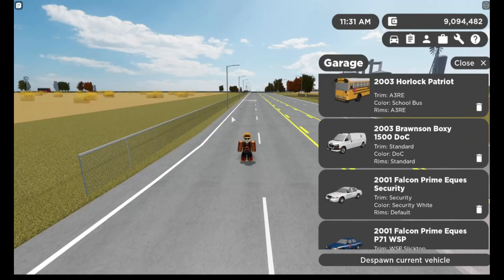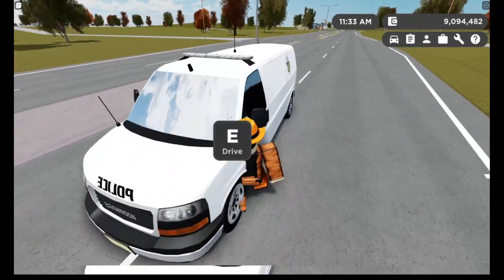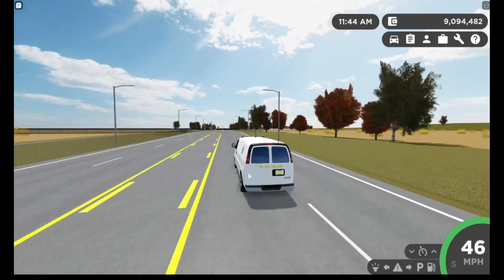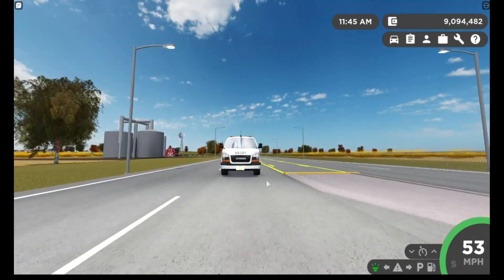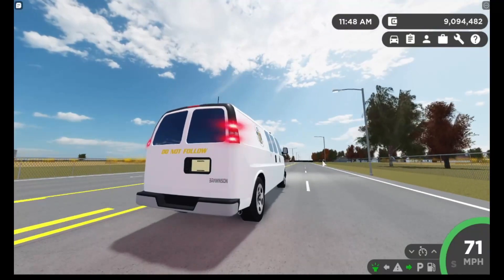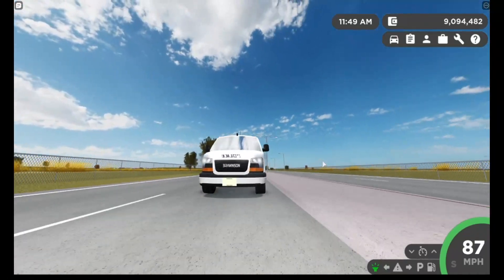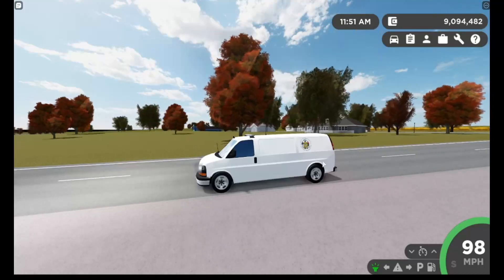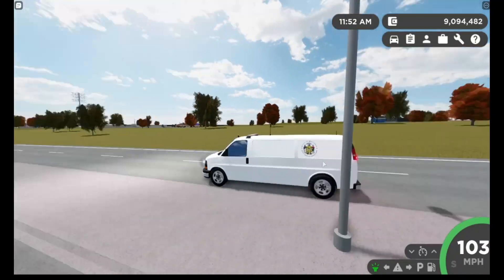The next vehicle we have is the 2003 Bronson — security also. Actually it's a van. We get the headlights, we have the taillights, we have the turn signals, and we also got the other turn signals in the front. Here's the horn.